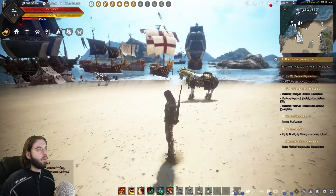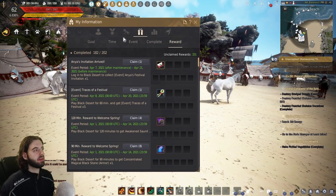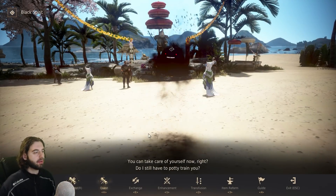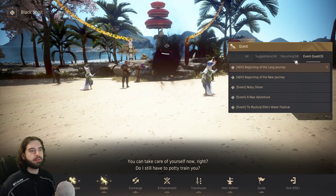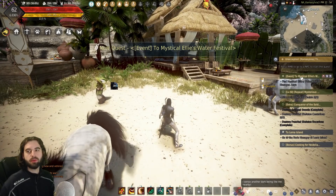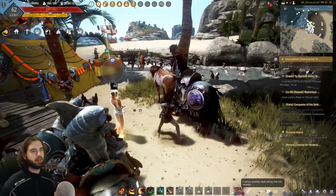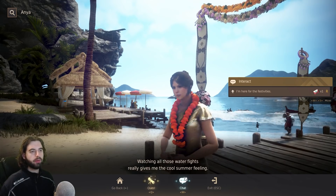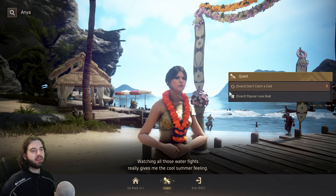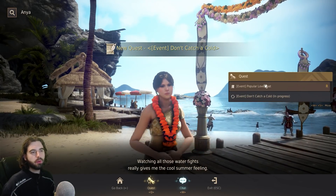In addition to the fishing event, there's a whole series of events at the Termian Water Park. To get started, press the Y key on the keyboard and at the top of the screen you'll see Anya's Invitation — accept it. Then talk to your Black Spirit by pressing the comma key. Under quests on the far right, you'll see event quests. The quest you want is Event to Mystical Ellie's Water Festival — accept that quest line. Right-click it in your quest tab to place a waypoint to where you need to go, down by the docks where everyone is fishing.